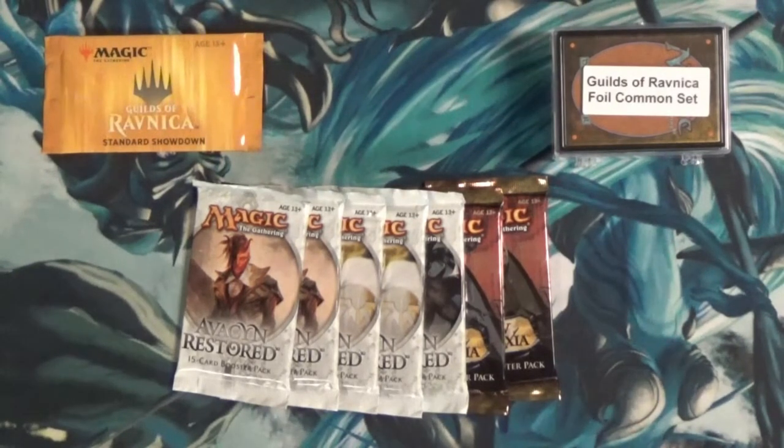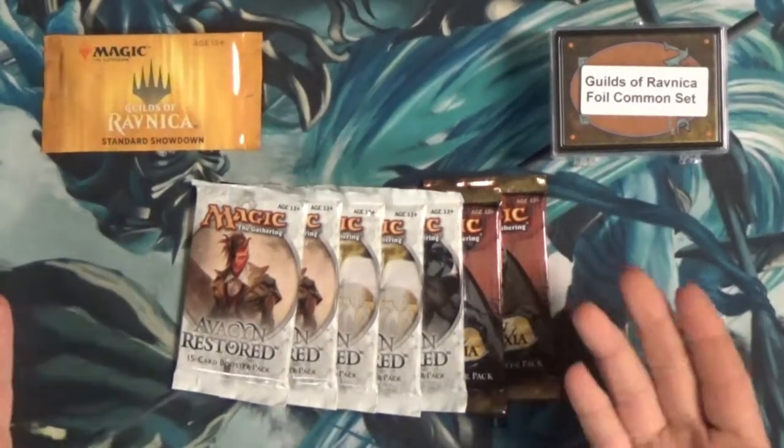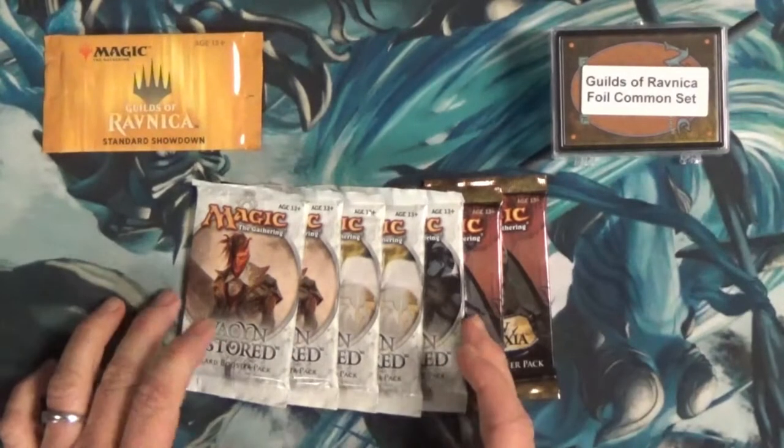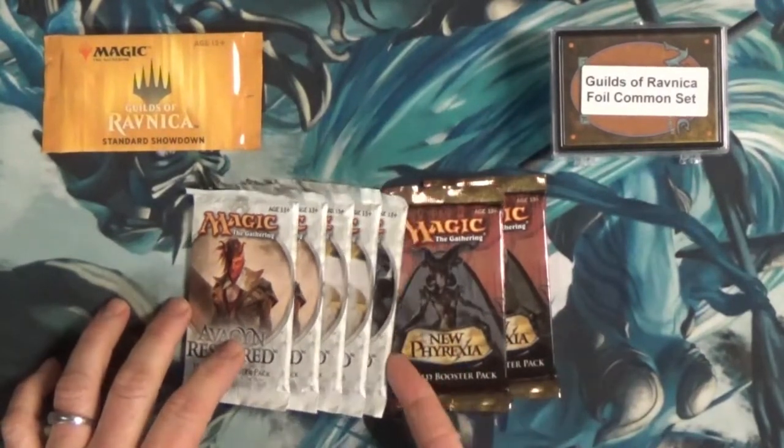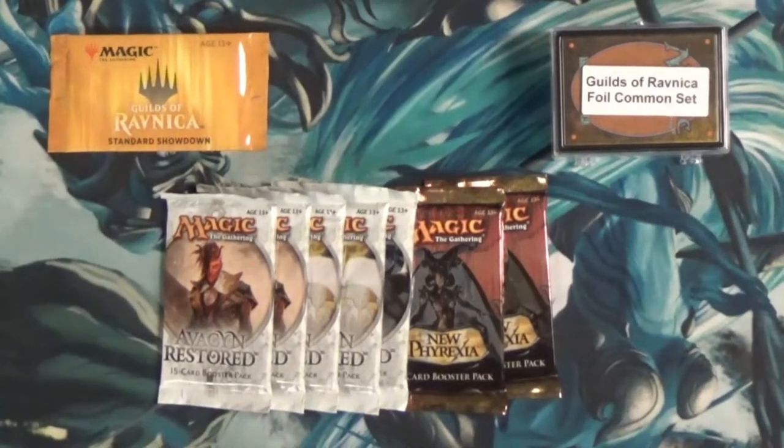We're kicking it old school today, going back to do some more pack openings. We got Avacyn Restored — five packs of those — two packs of New Phyrexia, and one Guilds of Ravnica Standard Showdown pack.